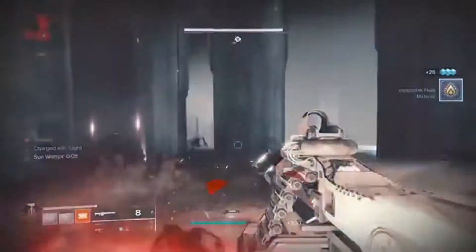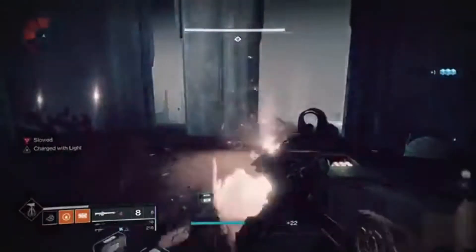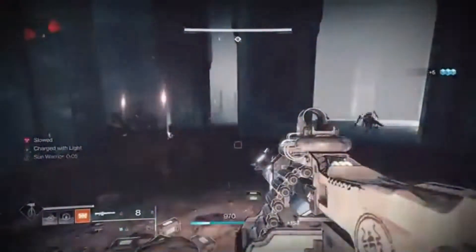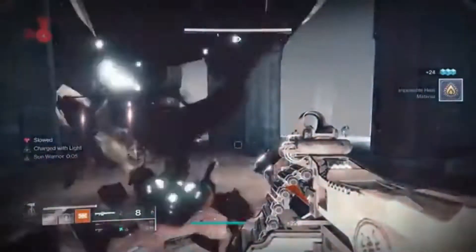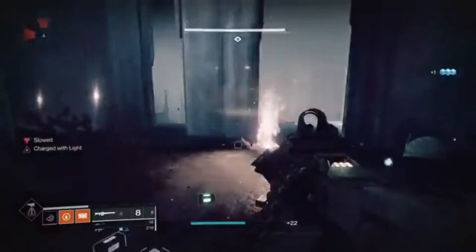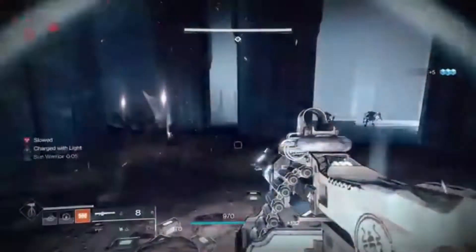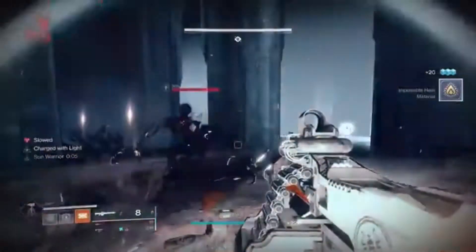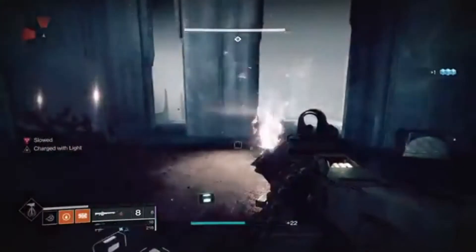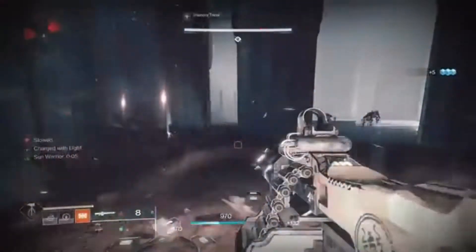I thought it was pretty cool and interesting to do, so I was going to talk about it here today. As you can see in the background footage, I'm literally punching a thrall with my solar ability from the bottom tree sunbreaker and it's killing a thrall, allowing you to get the ingredient for killing with solar. It's also killing Taken Thrall, which is going to give you the Taken Butter so you can make a cookie just by standing still doing nothing.